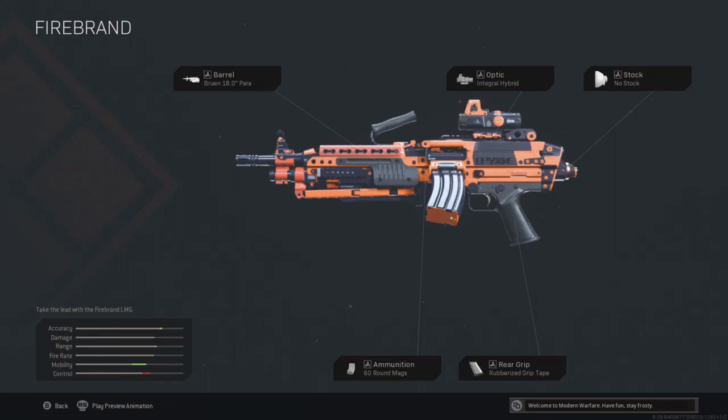The Bruen blueprint is honestly a really cool-looking blueprint, but it's more for looks. The attachments aren't the best — it's more of an ADS-type Bruen with a lot of ADS attachments, so it plays more like an assault rifle than an LMG. The attachments are: Bruen 18.0 paratrooper barrel, integral hybrid optic, no stock, 60-round mag ammunition, and rubberized grip tape. You'll more than likely be changing a lot of those if you want it in its prime state.